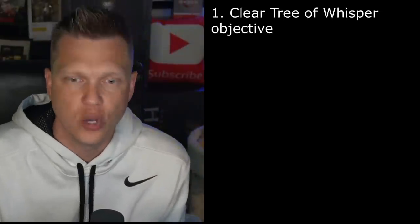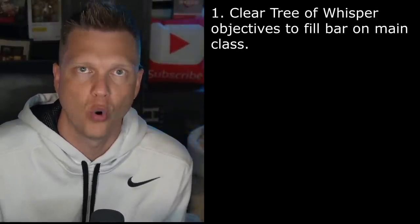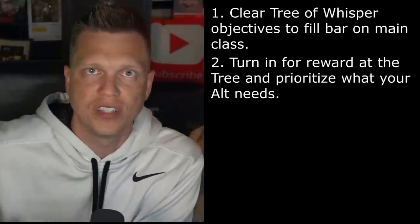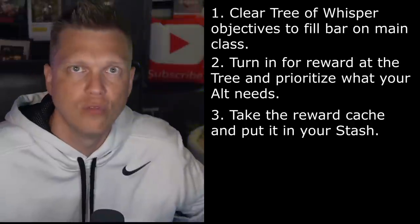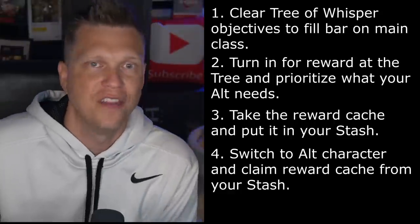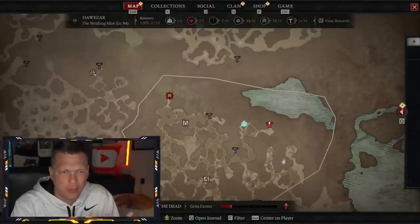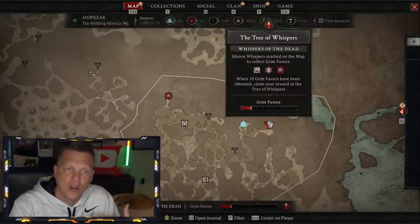Here's a quick recap. Step one: clear enough grim favor Tree of Whispers objectives to fill the red bar, then head to the Tree of Whispers and get a reward cache on your main. Step two: prioritize items your alternate class wants most — typically weapons. Step three: take that reward cache to your stash and transfer it to your other class. Step four: switch to your other character, log in, and claim the rewards from the stash. This really gives the Tree of Whispers a carved-out role for farming gear for other classes solo.